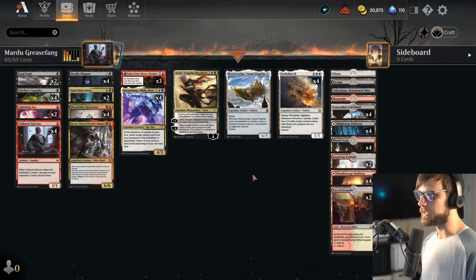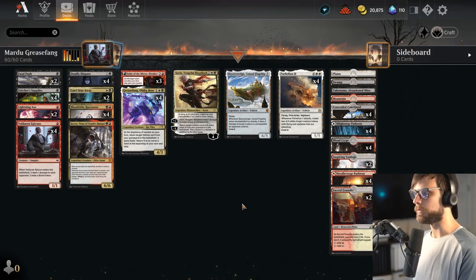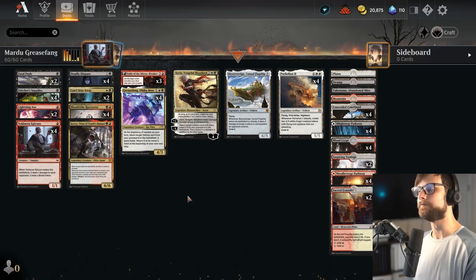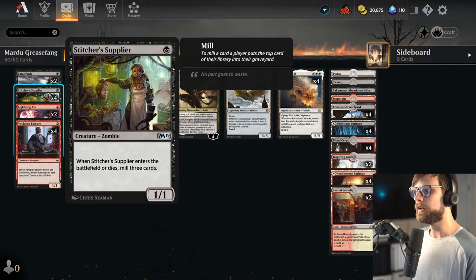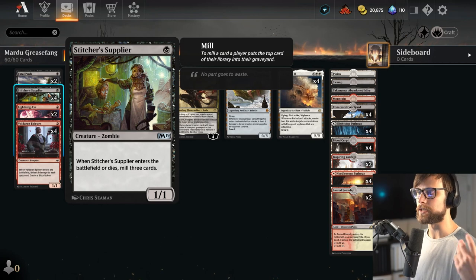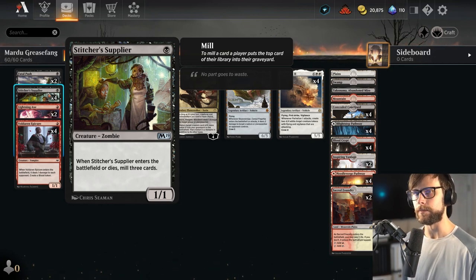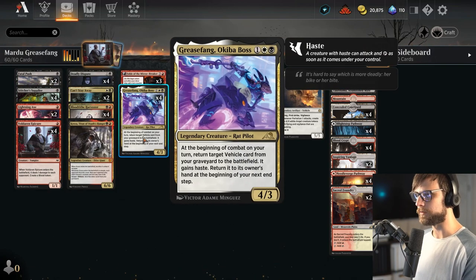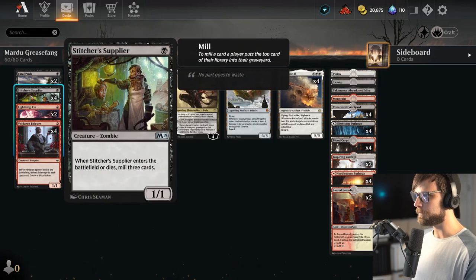To get these cards into the graveyard we have a couple pieces of tech. First and foremost, a little bit of self-mill. Stitcher's Supplier is a phenomenal card for this deck — obviously a great turn one. Hopefully it fills up the graveyard with at least one of these big vehicles that we can then reanimate with Greasefang later on. But we also have other things.